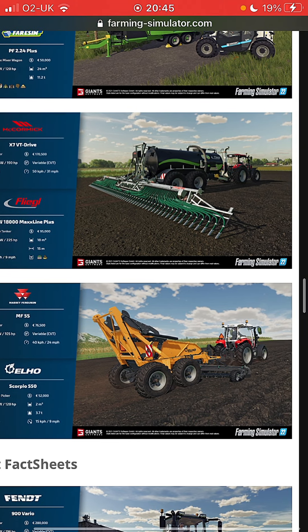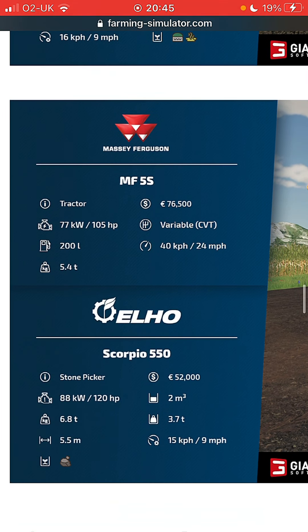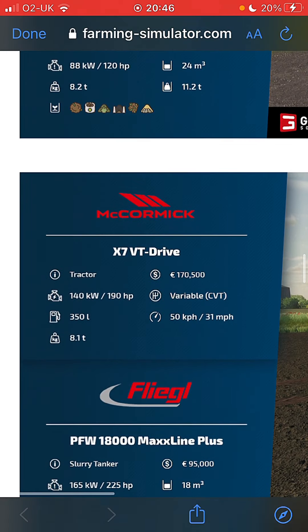Rock picker! We've got Massey Ferguson 5S and a rock picker. All the information there: 105 horsepower, the tractor is 76,500 pounds, variable CVT engine, 200 liters, 24 mile an hour, 4K gearbox, 5.4 tons. That's a Scorpio 550: 52,000 pounds, two cubic meters, 3.7 tons, 9 mile an hour, collects rocks, 5.5 meter working width.